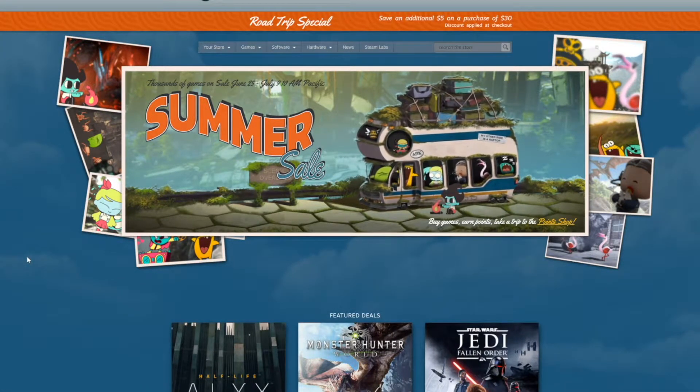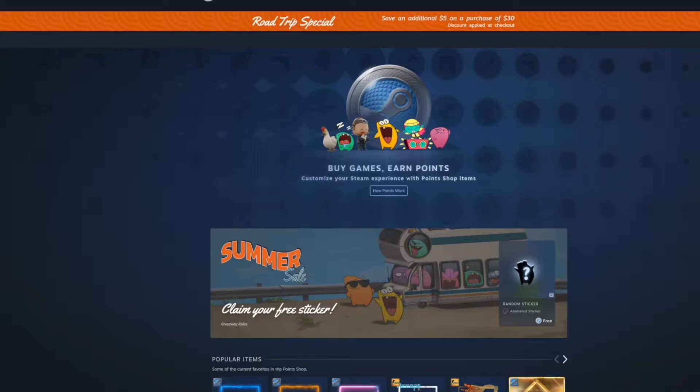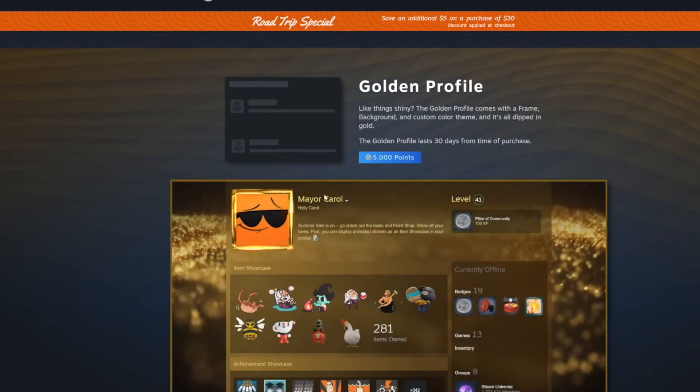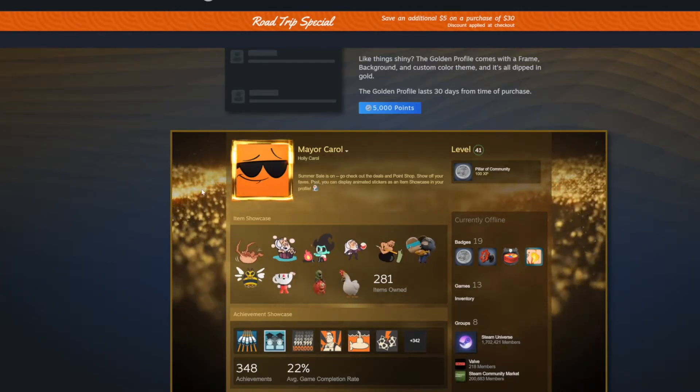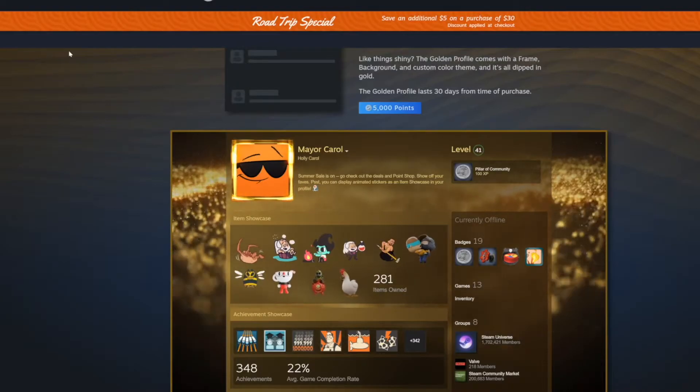I'm not really going to go over the points shop because I'm not really sure how I feel about it — it's a bit weird. Essentially, you spend money, you get points, and you can spend those points on things to spruce up your profile. They do have this summer golden profile which completely decks out your profile in gold. I think that's odd, but if that's your thing, cool.